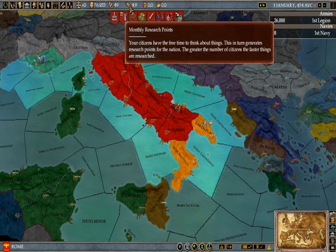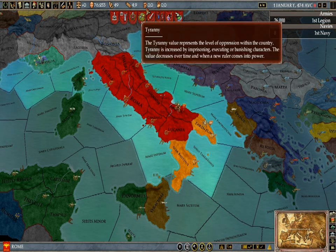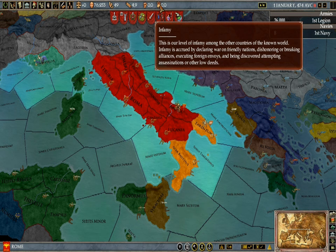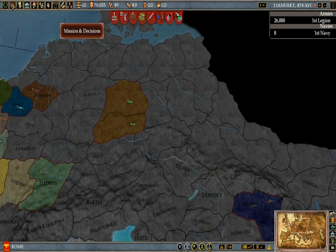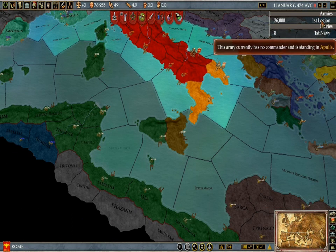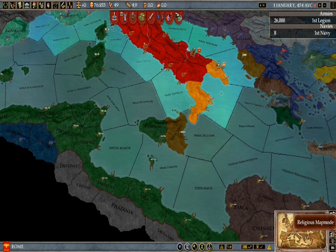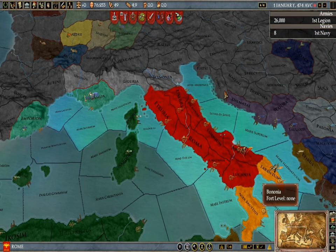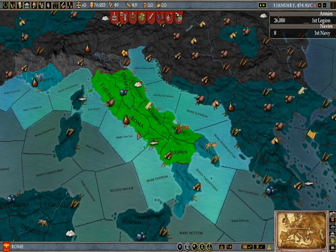Your gold. Monthly research points. Tyranny. Characters and stuff. And then up here you get your task bars for your empire. We have our navy and our first legion. You get your trade, diplomatic, religious map mode, regional and political, and then terrain. I'd advise sticking on political so you can see where you are, but when you need to see where you can trade around your empire then I'll switch to that.